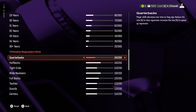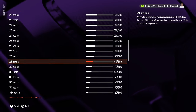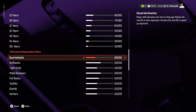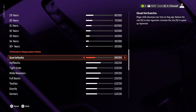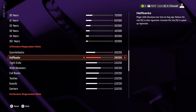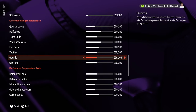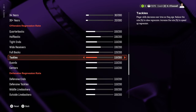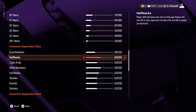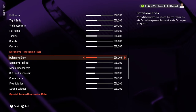For regression rates by position, I left quarterbacks at the standard 100 because the age-based sliders already handle a lot of the heavy lifting, and quarterbacks can play until 36 or 37 depending on their type. I bumped up halfbacks, tight ends, wide receivers, and fullbacks — most offensive skill positions should regress faster than quarterbacks. Fullbacks are at 120, wide receivers and halfbacks at 130, and tight ends at 110.